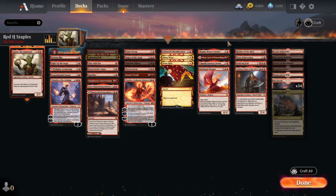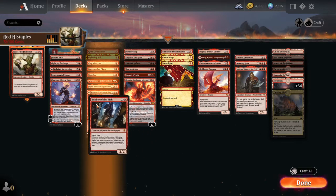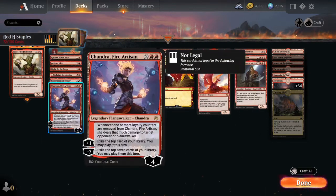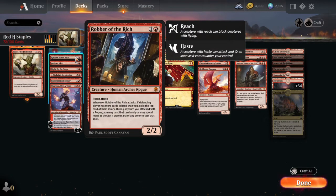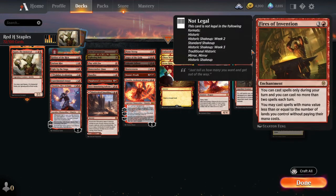Now last but not least — some notable honorable mentions. Robber of the Rich: whenever it attacks, if the defending player has more cards in hand than you, exile the top card of their library. This could go in card advantage — it is card advantage, just not your own cards. And as long as a rogue attacked this turn, you can cast cards exiled with it. Super good card advantage card.